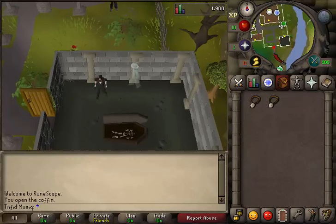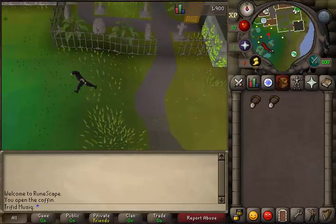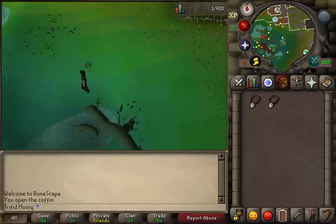That is where we need to go next. So exit the graveyard and run west through the swamp.